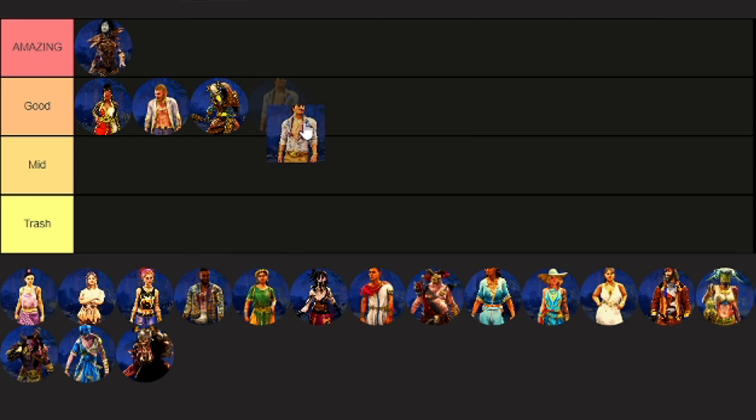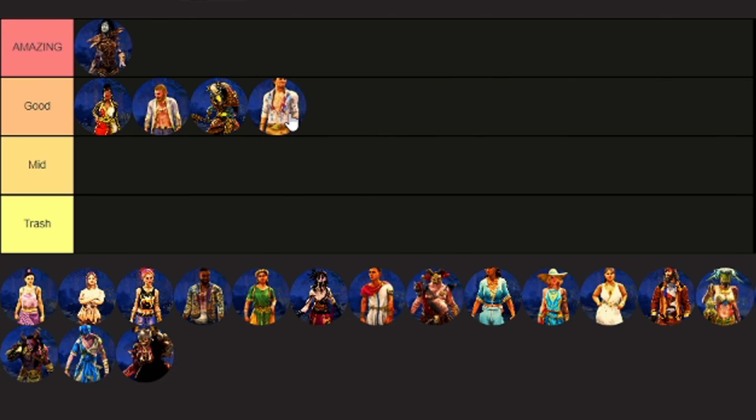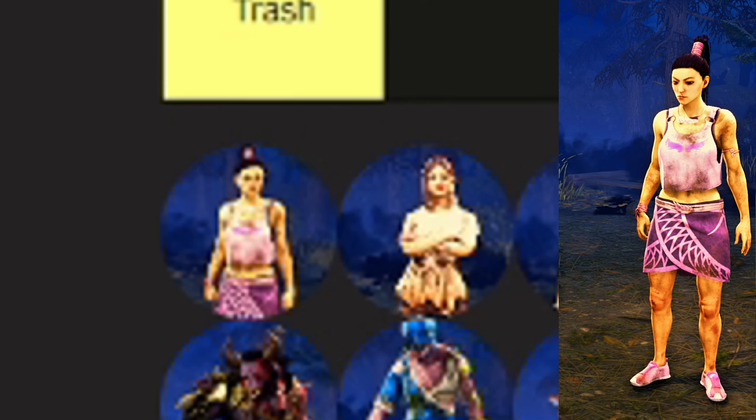Next up we've got the Furious Nix Spirit outfit. I actually quite like this skin — I like the armor, I quite like the shoulder and the pants as well. I think this deserves a spot in Amazing tier, not gonna lie. That's actually pretty good.